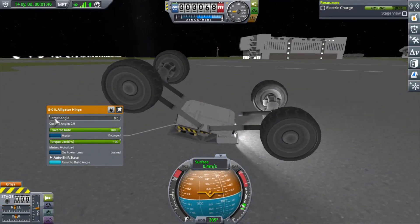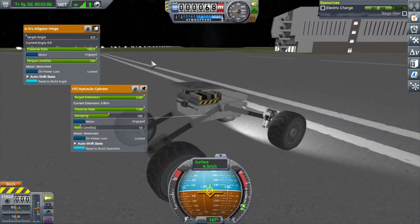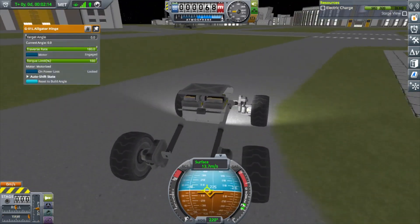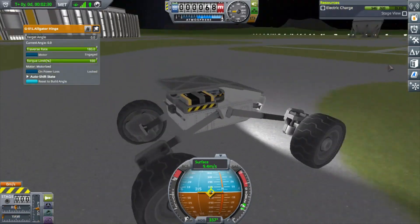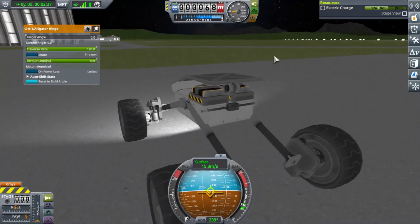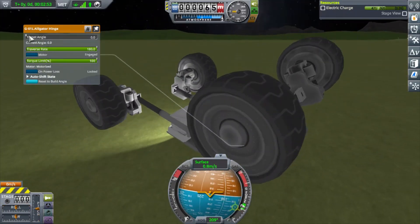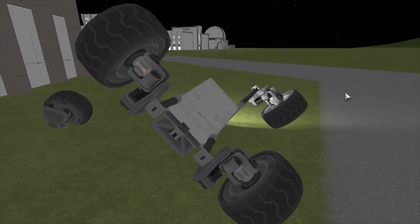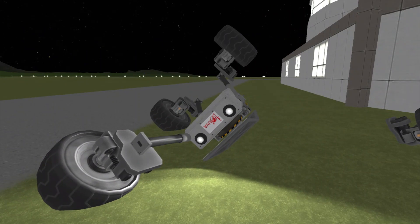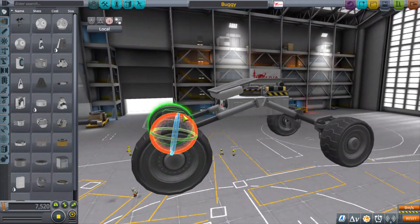One thing you could do with a design like this is assign hotkeys to the functions — if I wanted the alligator clip to just open and close fully I could set that to a hotkey. You could probably also use the controller — I'm forgetting the name, the little yellow controller — so if you wanted to fine-tune the positioning of the alligator clip or the suspension settings you can do that as well.